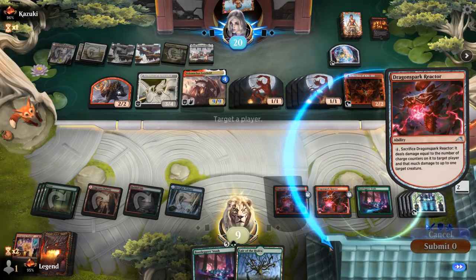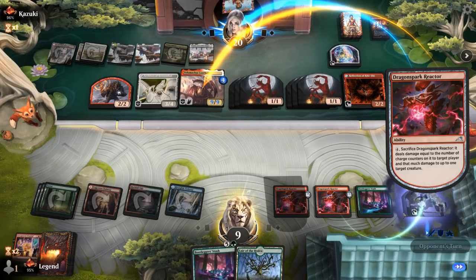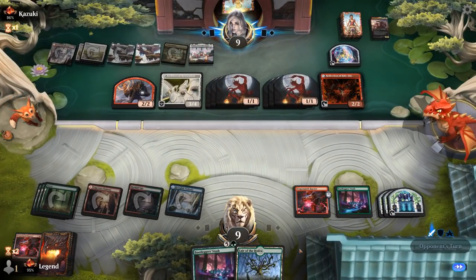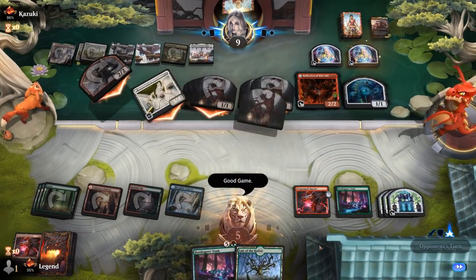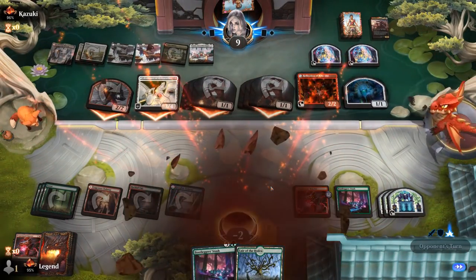We pop one reactor killing Velimachus — one mana short of burning the opponent out. What a shame. GGs — on to the next one.